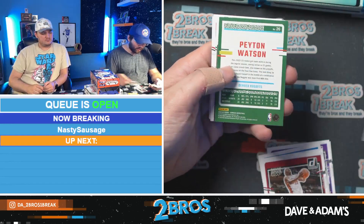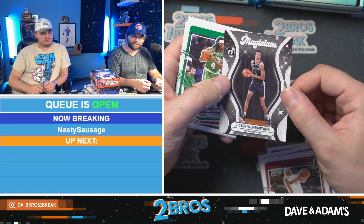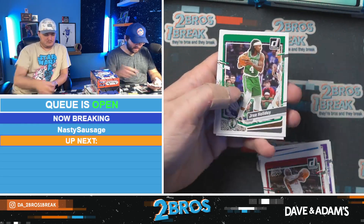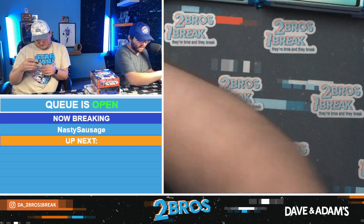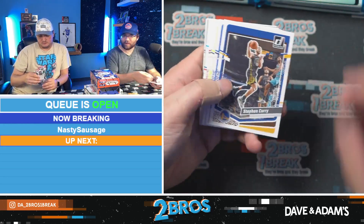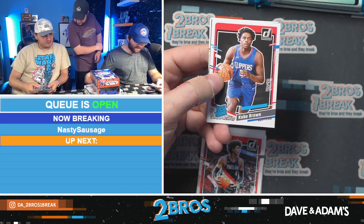Derrick Whitehead, Jett Howard, Peyton Watson, and a Victor Wembanyama on the Magicians — two for two out of the megaboxes. Wemby rookie insert out of this box, very very nice. Double Wemby action — never gonna say no. I assume that means both boxes are paid for. I'm a Jacques Hoonier.